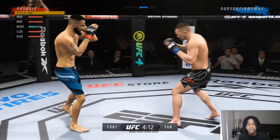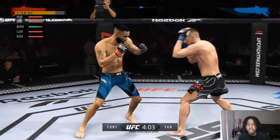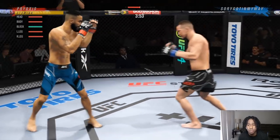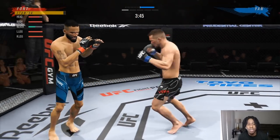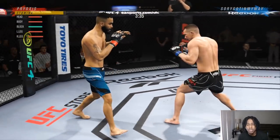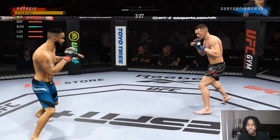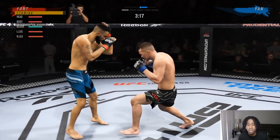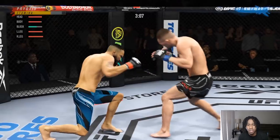I throw a cross, lead uppercut — remember jab-cross lead hook are all level four strikes, so if I can land those it'll be money. His lead hook to the body is money too. With this guy being so aggressive, we're going to target the body. We'll throw small strikes up top to get him thinking about the head, but our main focus is the body. Lead body hook is a level four. One-two is money. He fakes — I throw up top to punish him.